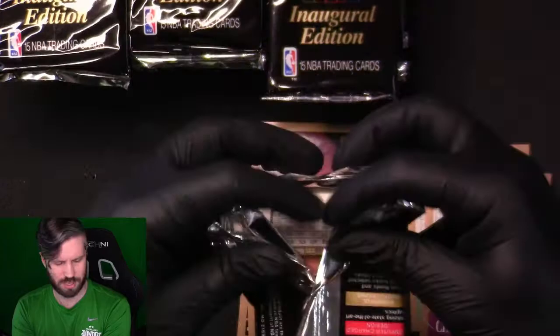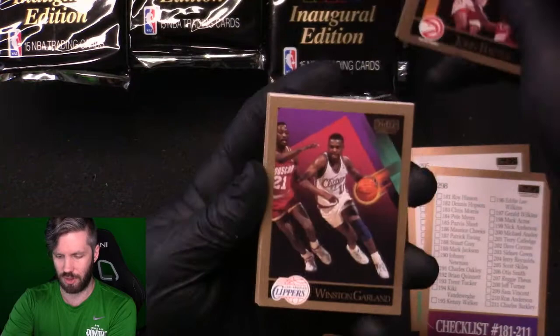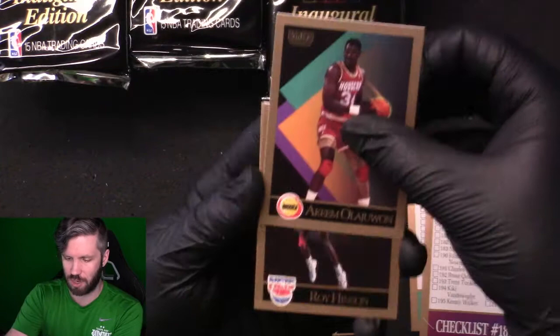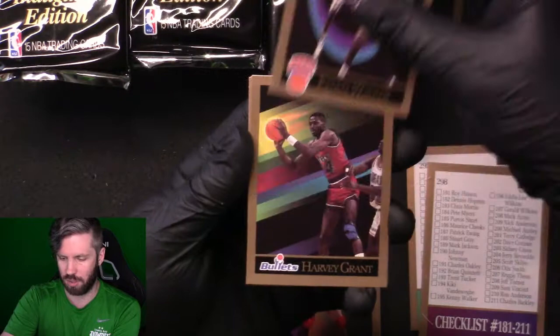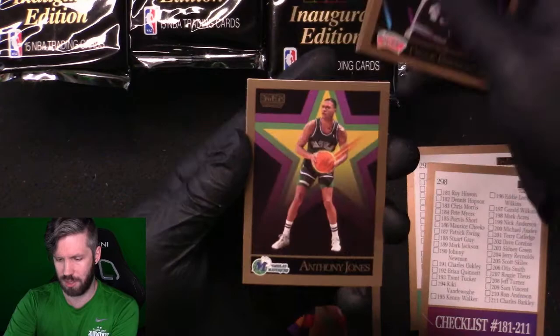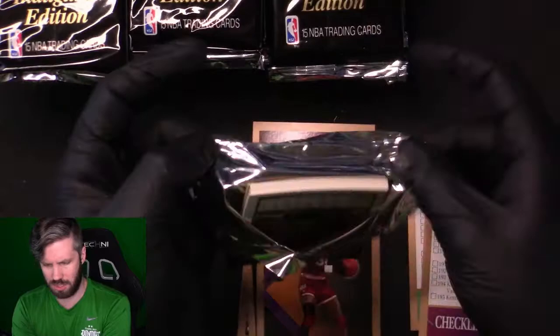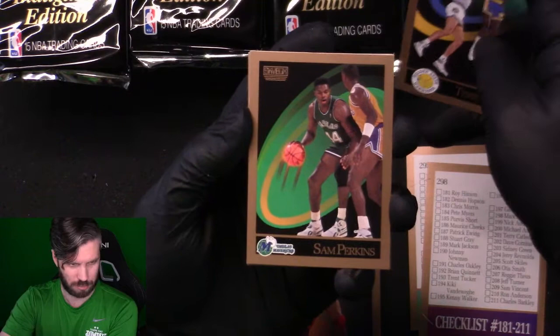We're going through these a bit quicker than we did with the '91 box. I didn't actually expect to be starting a series on these — I decided that midway through the last box. Hakeem Olajuwon, Roy Hinson, Kenny Walker, Harvey Grant, Otis Smith, Bob Thornton, Frank Brickowski, Anthony Jones, Terry Cummings. Not bad way to start — no Jordan yet. Nate McMillan, Terry Teagle, Sam Perkins, Charles Oakley.